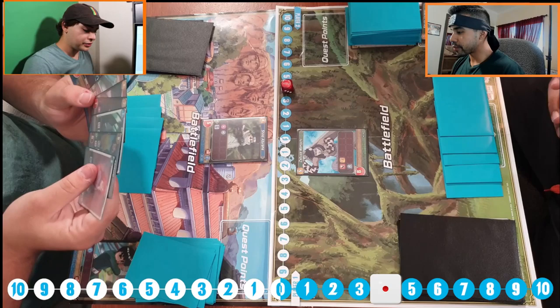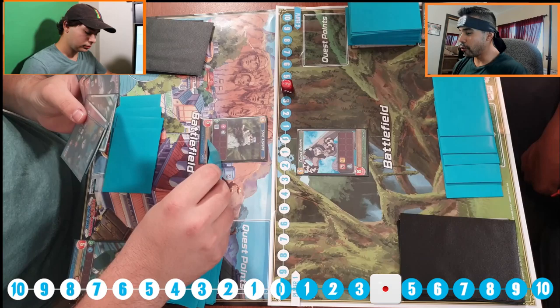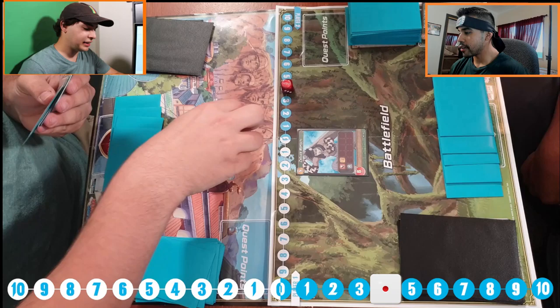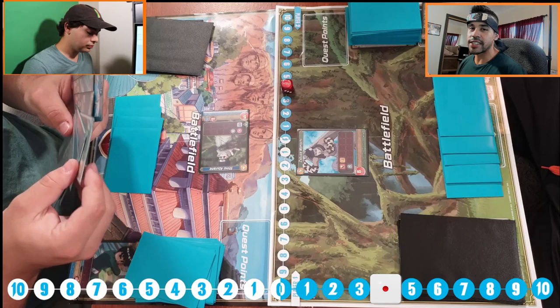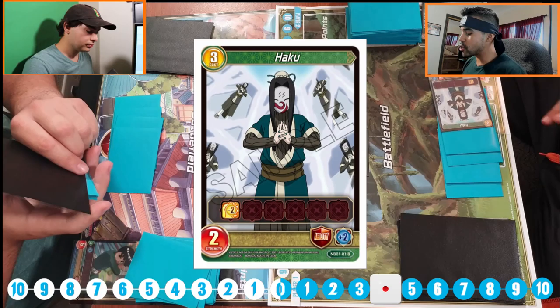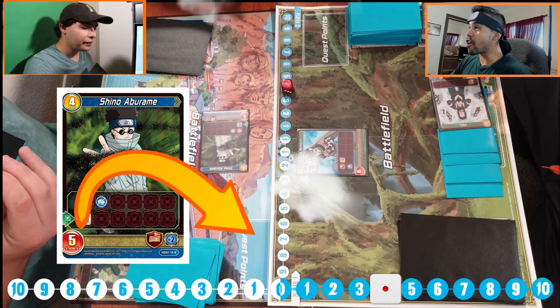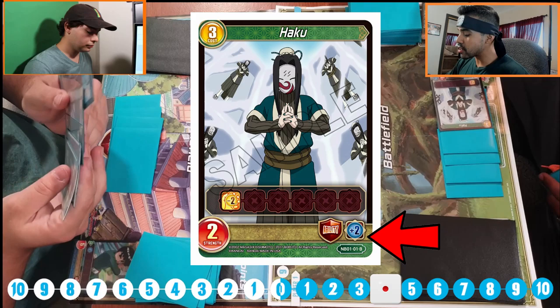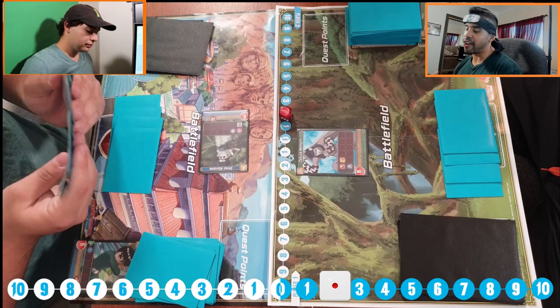Now it's my turn — I draw for turn. I'm going to move the timer to four. I'm going to first attack your life with my Shino — he's five damage. There's no way to really defend attacks when they attack your life or your guardian, so I just flip the card over. It happens to be a Haku, strength of two, so my guy survives. But you get your guardian ability — that little plus two means you get two energy back. One, two — so now you only have two energy.